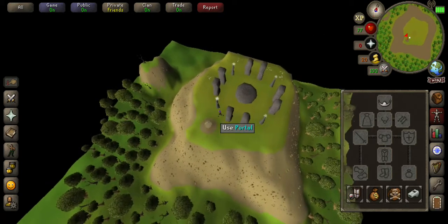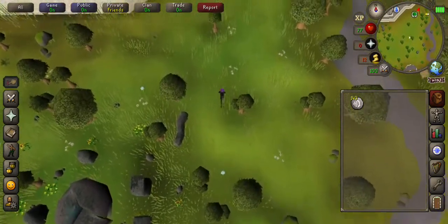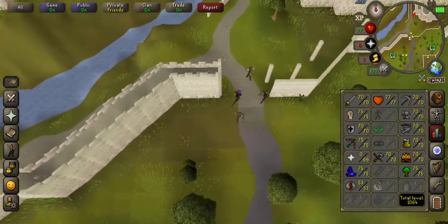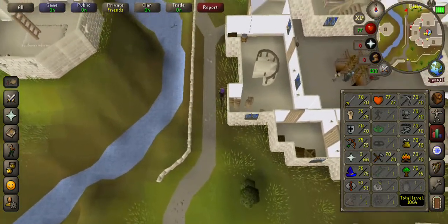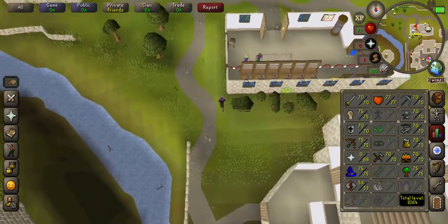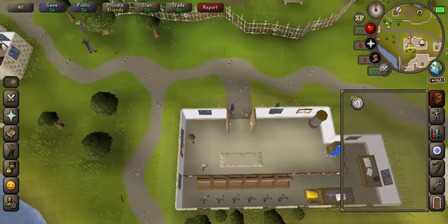I turned 56 essence into 700 runes, so literally just doing this I'm making money. I'm making air runes mainly because I use them a lot and I'm a cheapskate. This also gets my runecrafting up — I'm trying to max in free-to-play and this is my lowest skill by far. Anyway guys, hope you've learned something, please like and subscribe and I'll see you in the next video.